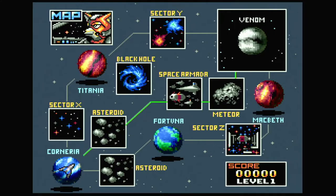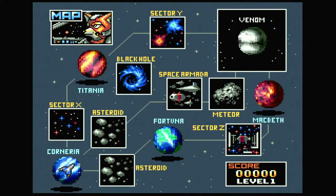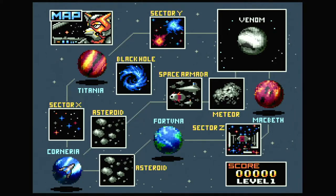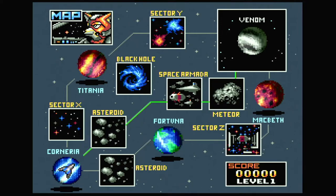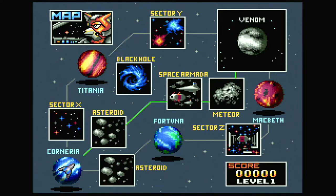On this screen you've got different levels — you can choose either level 1, level 2, or level 3. The higher the level, the more difficult it is. Each level represents different planets. You always start in Corneria. On level 1 we have Asteroid, Space Armada, Meteor, and Venom — Venom's the last one. On level 2 you also have Sector X, Titania, Sector Y, and a black hole. Level 3 has Asteroid, Fortuna, Sector Z, and Macbeth. All of these end at Venom. We'll start with level 1 for this video, then do level 2, then level 3.